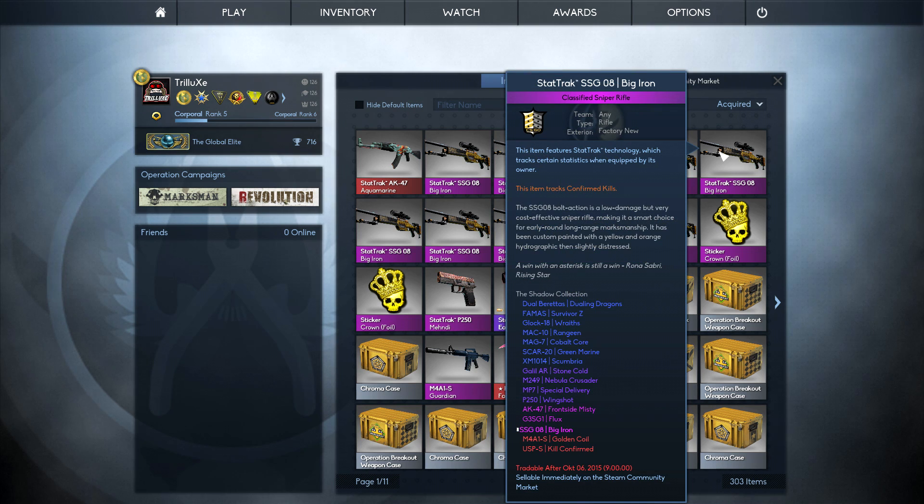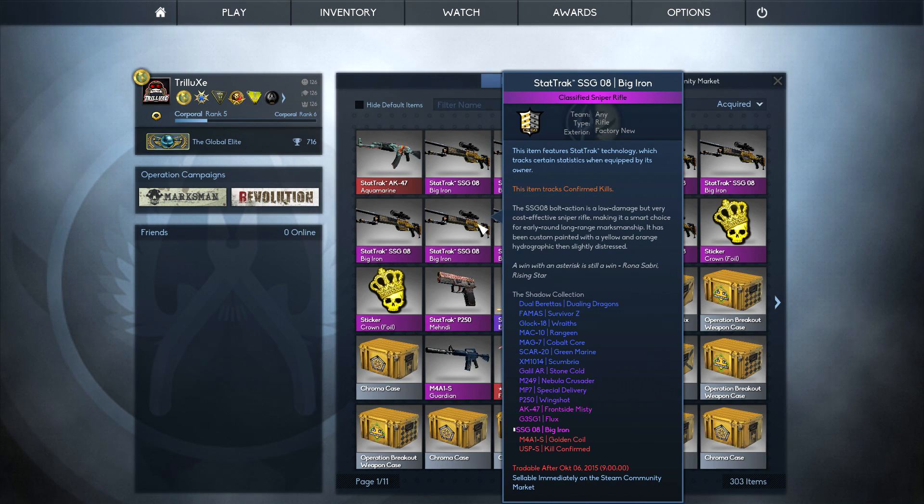The StatTrak USP-S Kill Confirmed goes for $380 on the market right now. The StatTrak M4A1S Golden Coil in new condition — there's actually none on the market right now, so that means it's more expensive than the market limit. If I happen to get the M4A1S Golden Coil I will make some money. I think it goes for like 190 keys on CSGO Lounge at the moment, so those prices might still change.